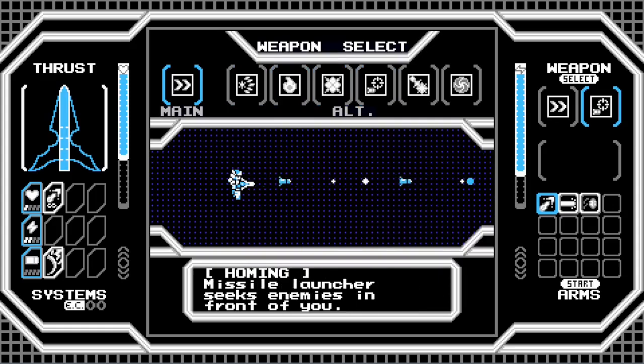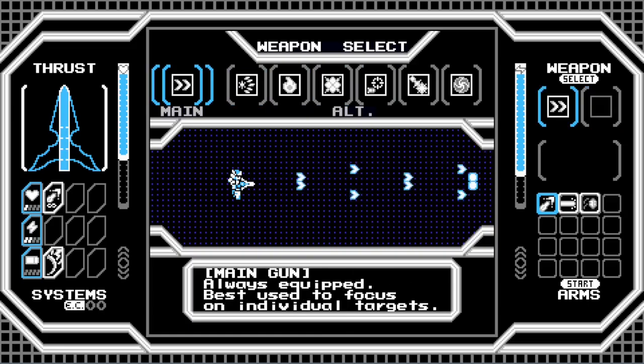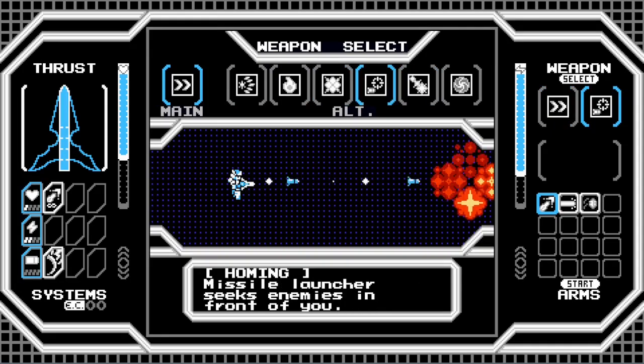I like the homing missiles. Probably the trickiest part about them is just deciding when to use them — not getting too greedy for the actually good damage of the main gun. But I think it's reasonable. I'm going to be able to make a lot better decisions once I'm actually familiar with the stages, but we can try and stick with homing at least for a little while. Maybe we'll switch over to one of these other ones in a future episode.